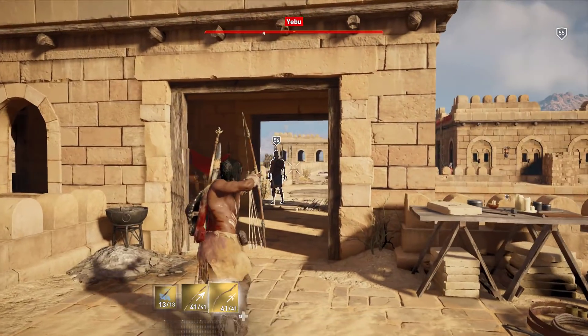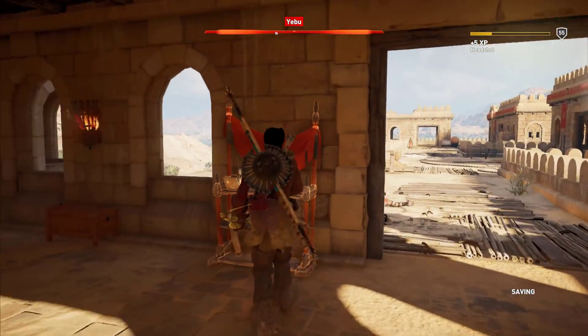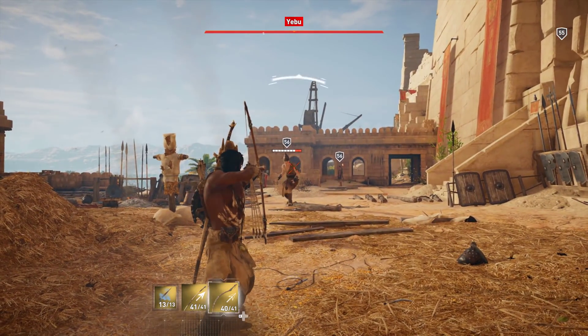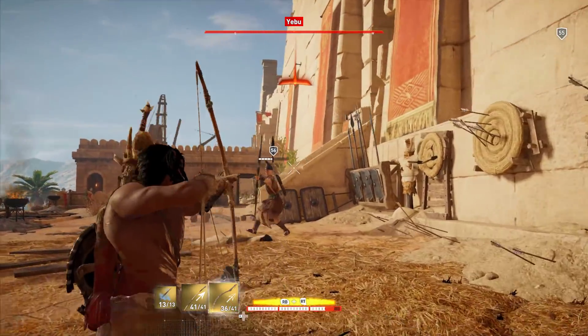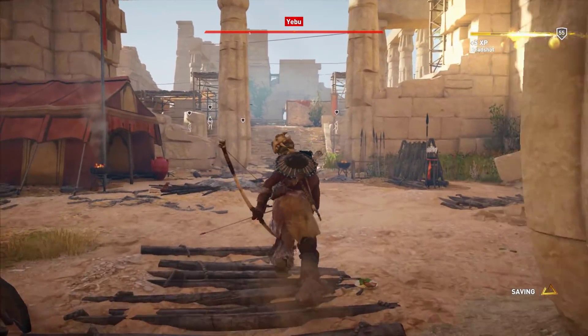Here I am using the Recurve Bow in stealth mode. As you can see, you can let off a couple arrows getting around 800 damage before they realize you're there. I kind of like the stealth bonus with it, and in a pinch it does have health on hit. So even once you get detected by multiple people, it doesn't shoot the fastest, but you can get your health back, which is nice.